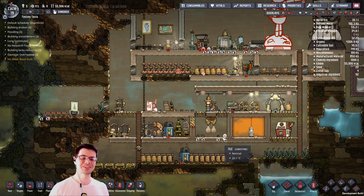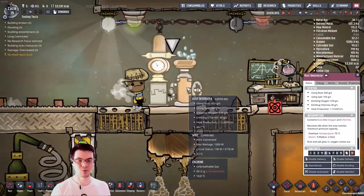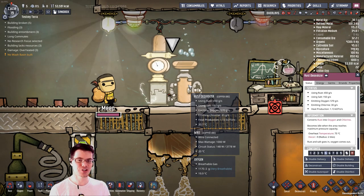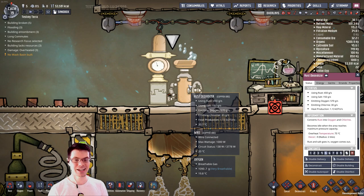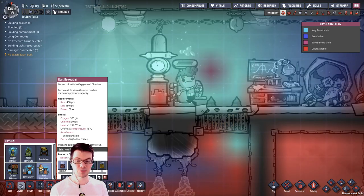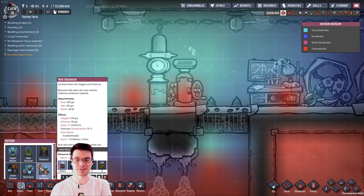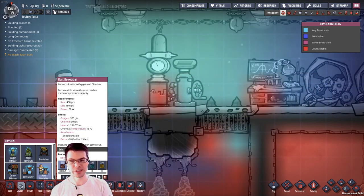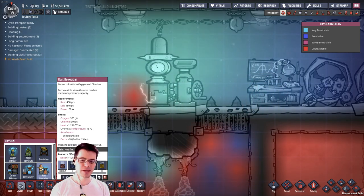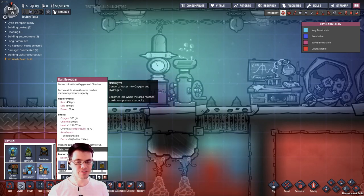Here we are in a test map — let's take a look at some of this new equipment. One of the machines is the rust deoxidizer, a new way to produce oxygen. It uses salt and rust in order to create oxygen and chlorine, runs at a fairly efficient 60 watts, and produces 570 grams of oxygen and 30 grams of chlorine. It's a neat piece of equipment, very similar to the electrolyzer, so we may have to filter that gas in some creative ways.